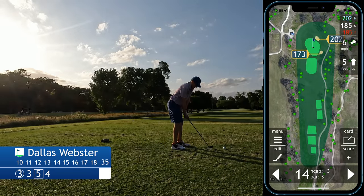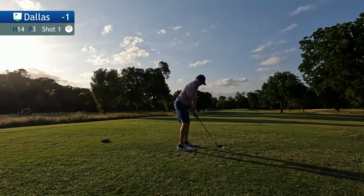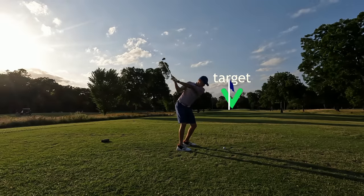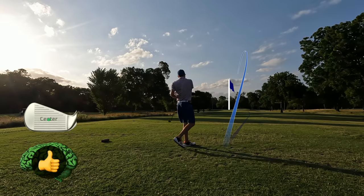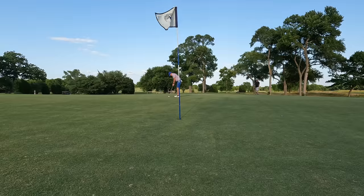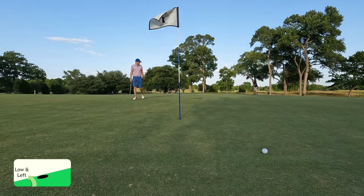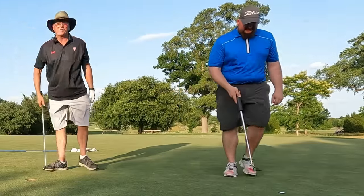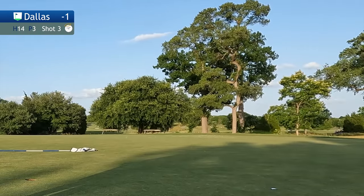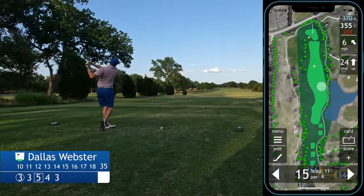The 14th hole is a longer par 3 — plays about 190 yards. In this case it's a little downwind, only hitting a six iron. The pin's on the left hand side so I'm really trying to throw it out to the right and let it draw back towards the pin. Well struck, right at it — middle of the green, should have a nice look at birdie. Nice downhill fast putt from about 21 feet — that races by again, low and left. I give myself that one. That leaves another six or seven foot momentum-saving putt — breaks to the left, aim at the left edge — and that's a good save. A good par to keep myself at even par on the back, one under for the round.